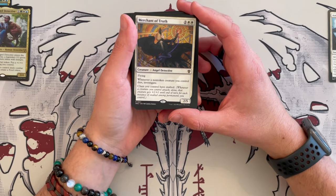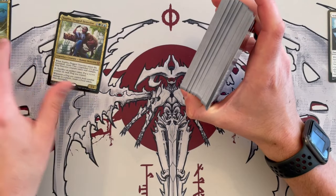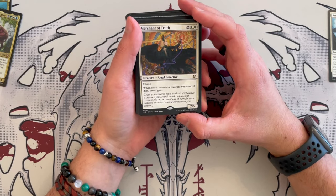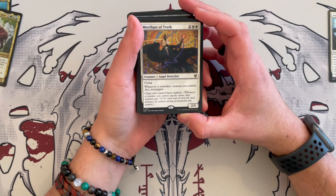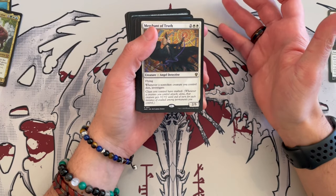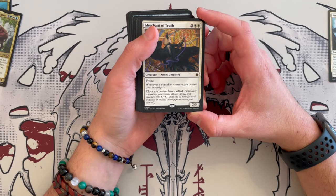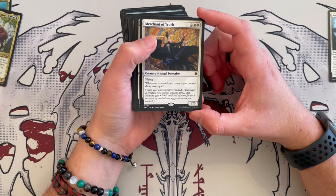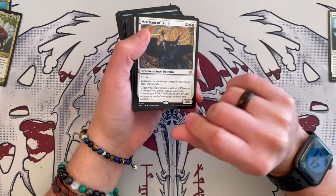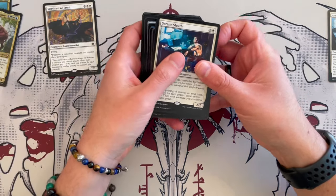Then we have the Merchant of Truth. It's a 2/5 angel detective — so the detective theme continues, could be detective tribal as well because Morska is a detective. It's not a Merfolk as I thought. It has flying, and whenever a non-creature permanent you control dies, investigate. Also, clues you control have exalted — so whenever a creature you control attacks alone, it gets plus-one plus-one for each instance of exalted among permanents you control. That makes this deck insanely strong because clues you control have exalted. So as long as this stays on the table, your creature is going to grow to humongous size very quickly. Absolutely a good one.